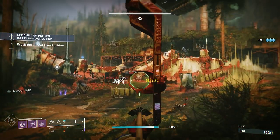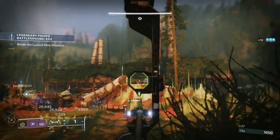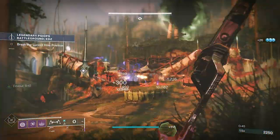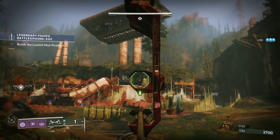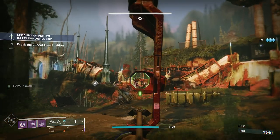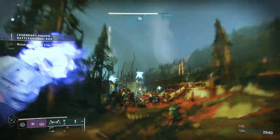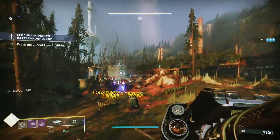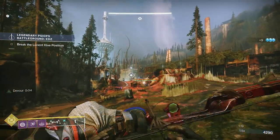I'm going to do as much of this from range as possible because it's a Legend Activity. The Legend Psy Ops is a 1550 activity, but you can only overlevel an activity by 20 levels, so once you hit 1570 you're as powerful as you can be. Even with the double mod for Arc and Solar Resist giving 40% damage resistance against Arc and Void, I'm still going to get melted.